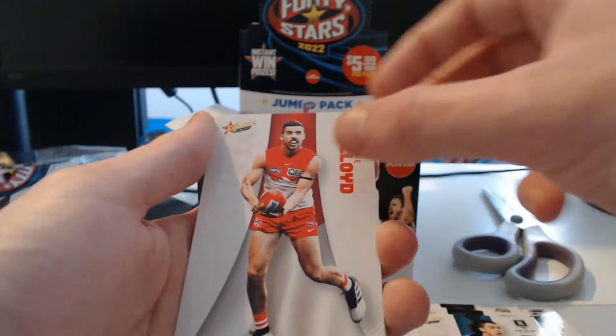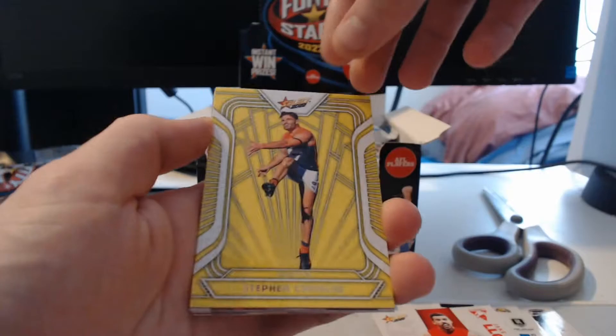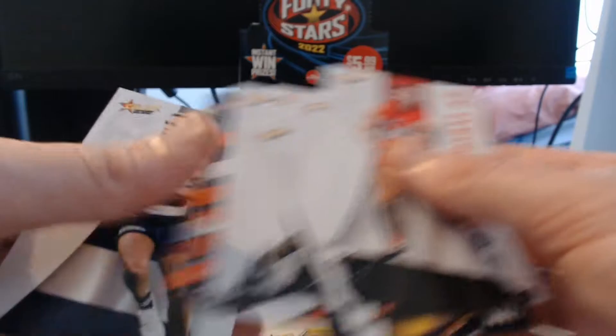We've got ourselves Luke Ryden, a Dusty common, Madison Prisparkas, Rory Sloan, Anthony McDonald, Darcy Byrne-Jones, Jake Lloyd. Oh, here we go — already starting off strong with the Fractured! Not Arctic Blue — it's Acid Yellow, they both start with A. But this is our very first insert and wow, look at that — that's beautiful! And there are Game Breakers, Forward 50 there as well. I like the look of the Fractured, looking really nice.